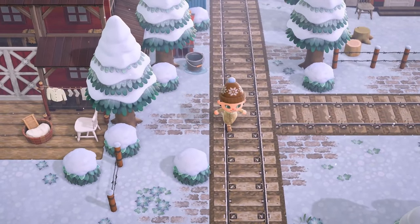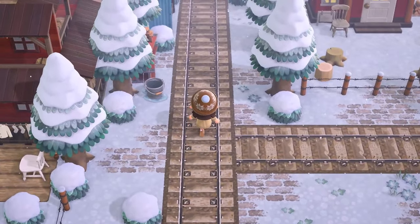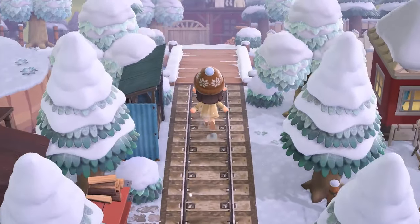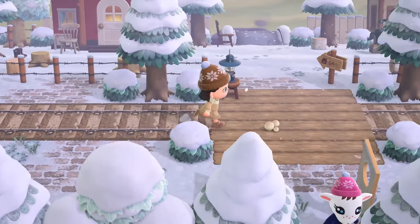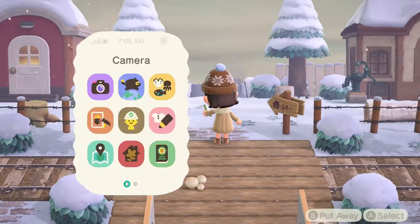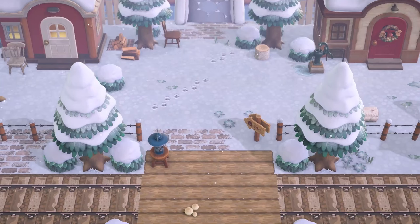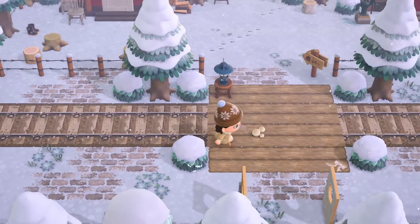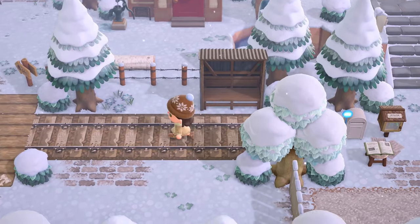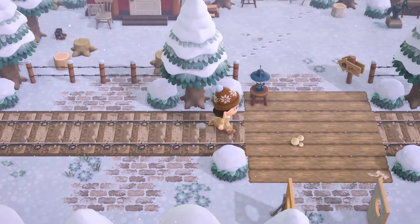Over here we have these little train tracks that we'd kind of seen before by the side of the farm. This little train track path comes through this way. Coming over to the right we have a few more villager houses — I love a nice symmetrical layout like this. It's so satisfying to see the bridge in between them, and I really like the way she did this deck code in between the railway code. It looks really, really nice.